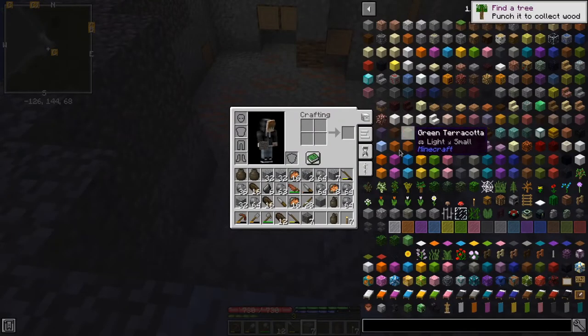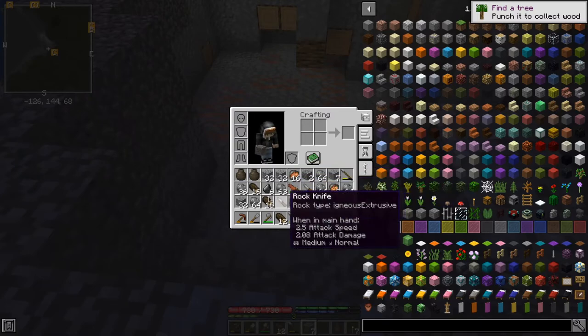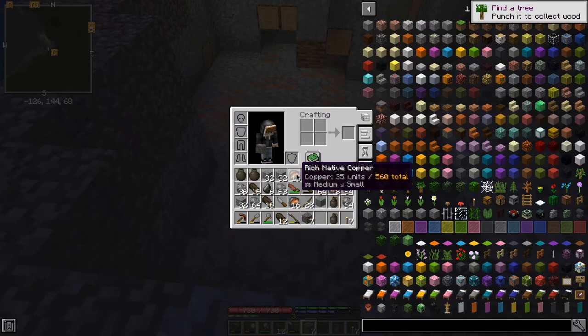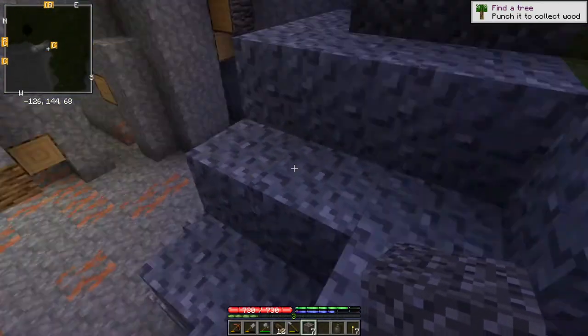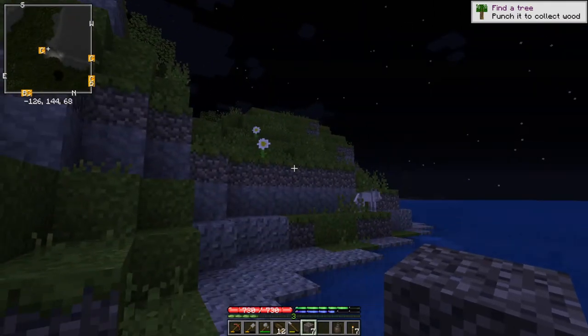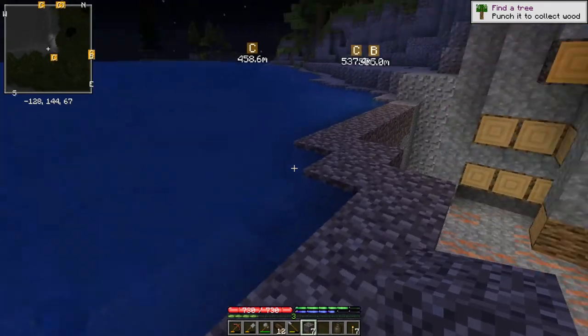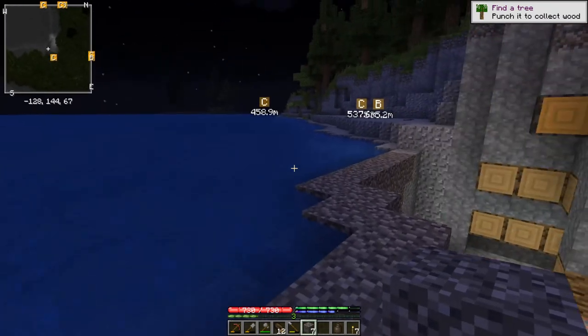If you have a look in my inventory, I have two full stacks here, a half stack here, and then four full stacks there. Each of these stacks of sixteen is 560 copper, so I've got over three thousand. That's gonna be plenty for now. It felt like a wolf just pushed me. So we're gonna leave it at that for now and head back. We'll pick up from there when we get home. See you in a bit.